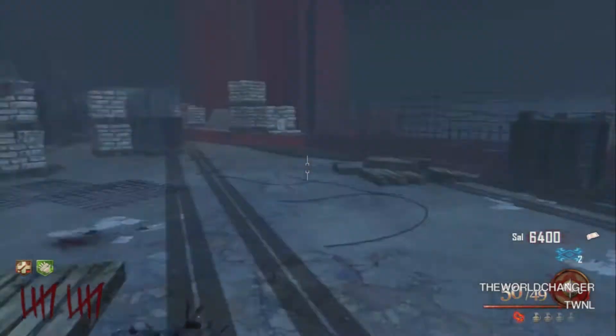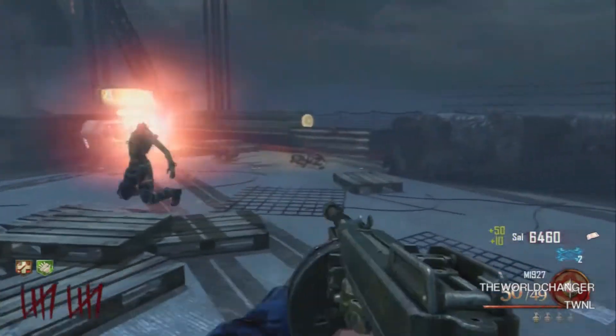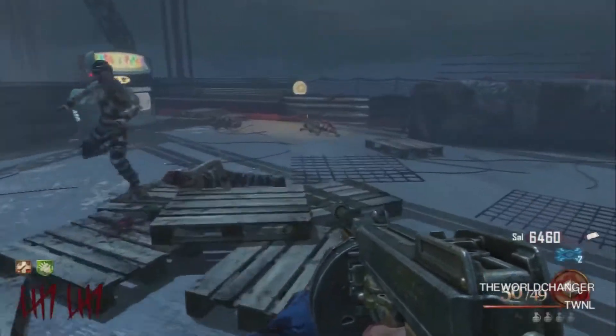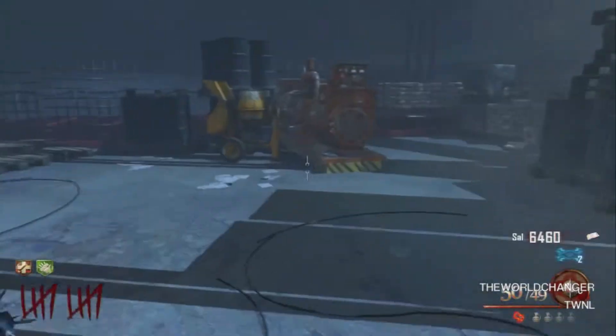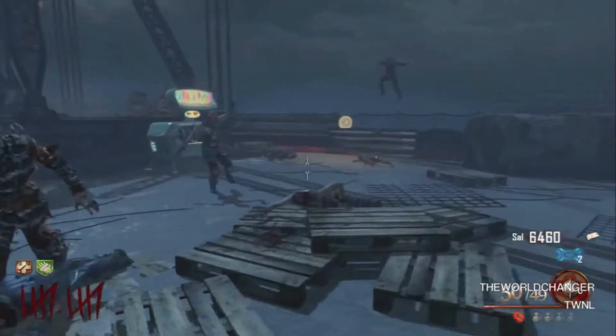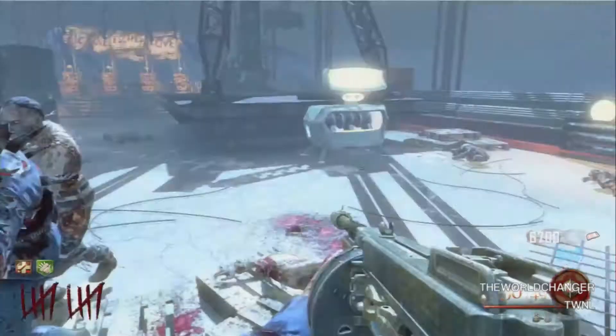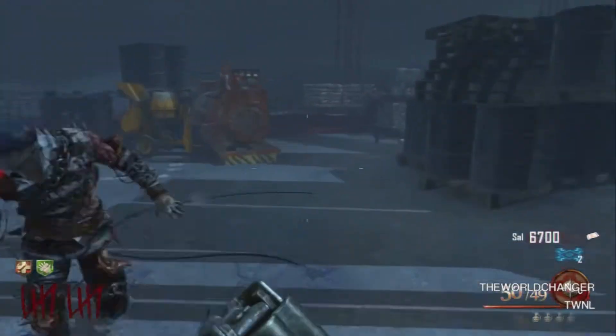Now that you have the Hell's Retriever, come down to Pack-a-Punch. You want to stay here for a couple of rounds — I suggest two rounds if you're at least round 10, or about three to four rounds if you're under round 10. All you have to do is keep chucking your Hell's Retriever at the zombies until you get 30 kills.